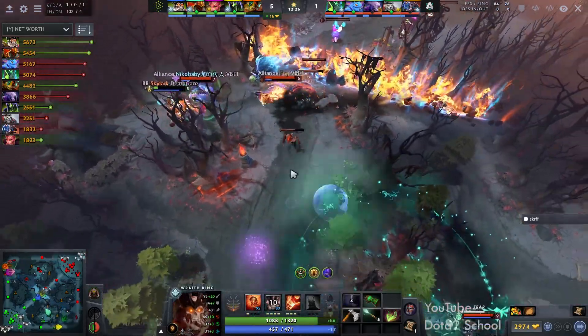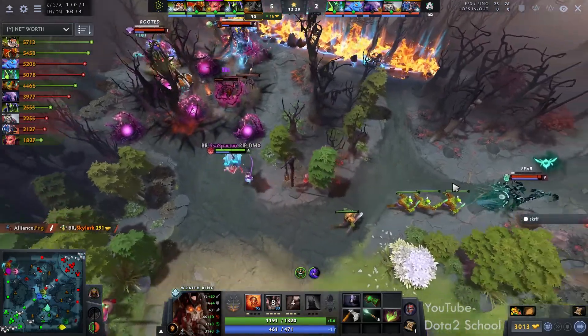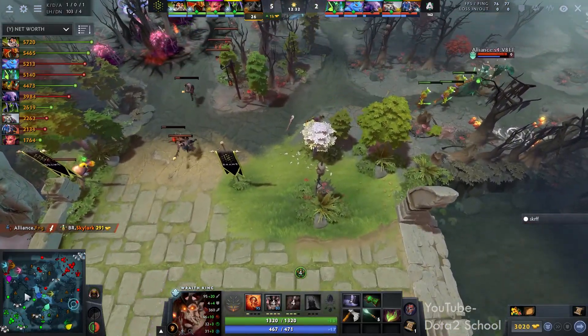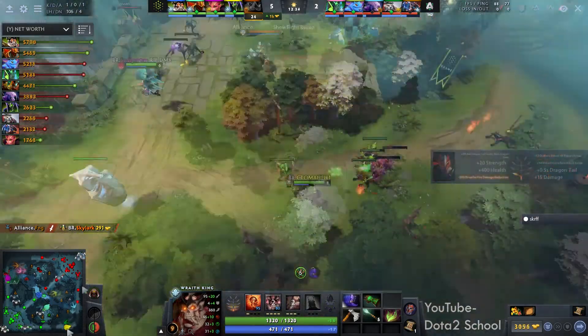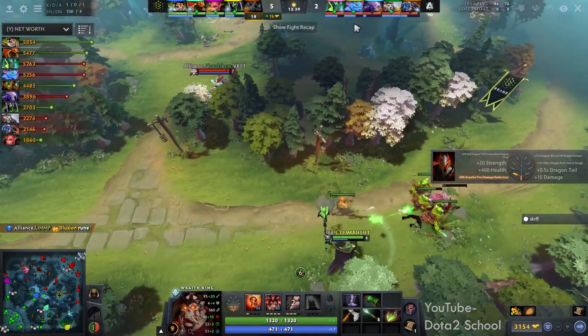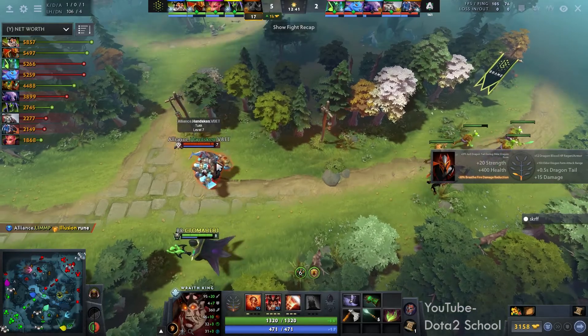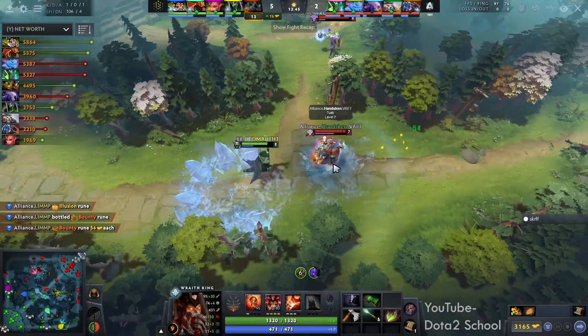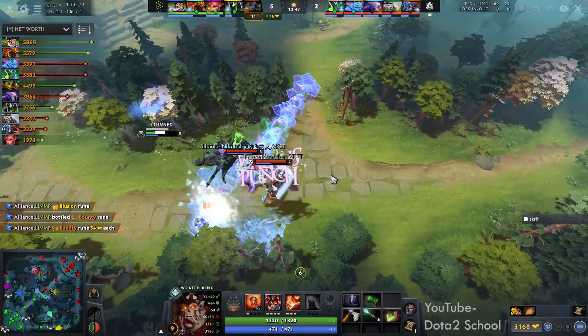Do they have enough damage? They're just chasing him down. They should be able to pop him over there. They do manage to get the fear off onto S4, so he is going to back off. Hanskin is pinging the Rubik bottom, and he's like, 'Yo, who can gank with me?' And Nekobaby goes, 'Yeah, I'm the void carry, I'm coming.' He's excited — he's a bloodthirsty one.